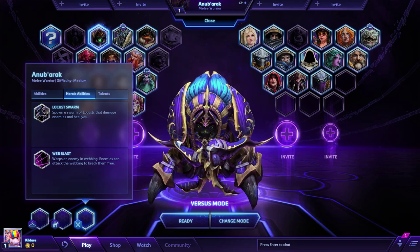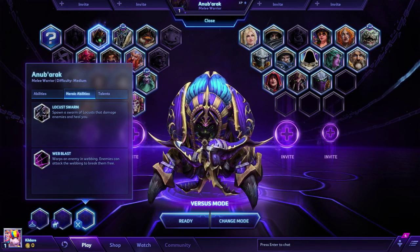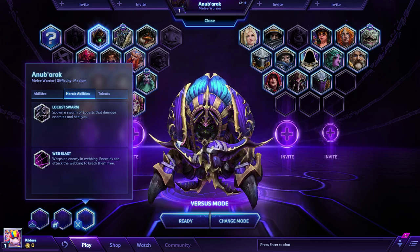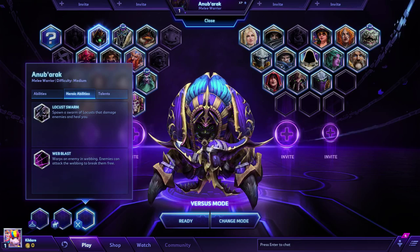Next up are your Heroic Abilities, which are your R's — a choice between Locust Swarm, which spawns a swarm of locusts that damage enemies and heal you, or Webblast, which wraps an enemy in webbing. Enemies can attack the webbing to break themselves free.